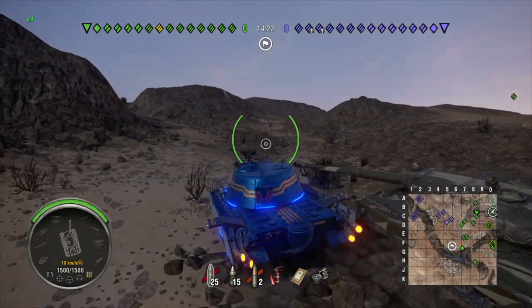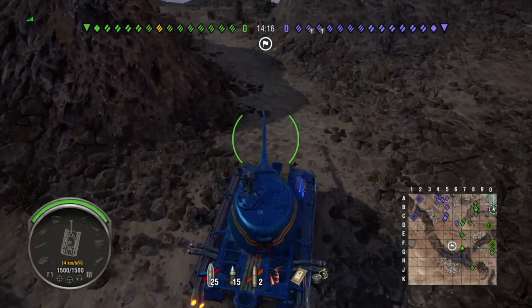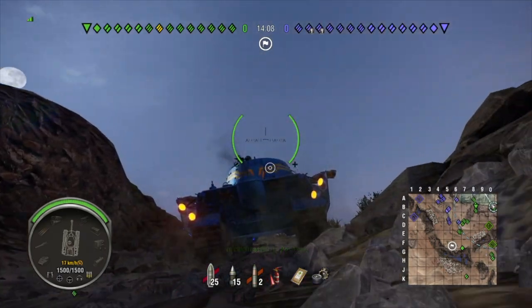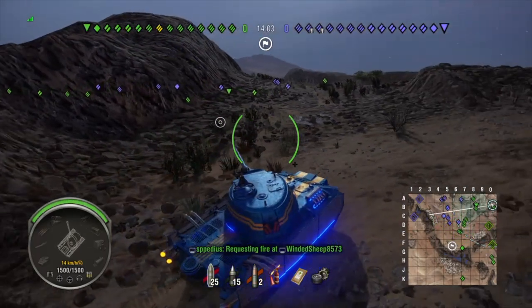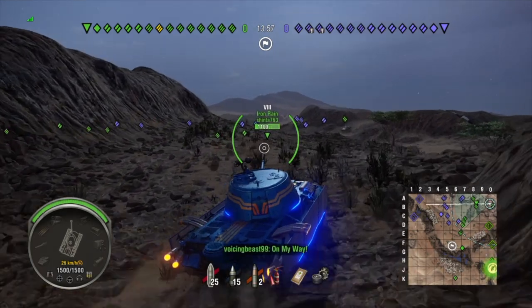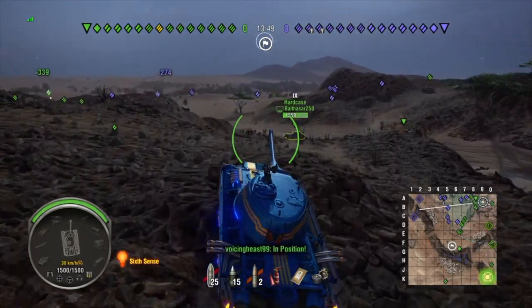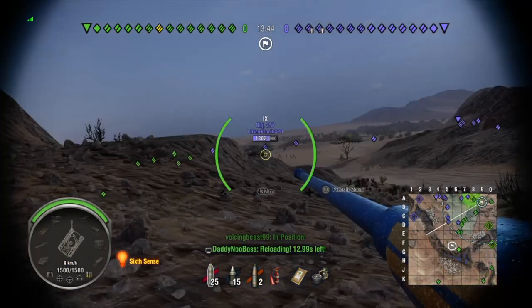As you can see, the Roger Dodger is going up this hill pretty fast because it has 16 horsepower per ton. Because of the really good horsepower per ton, I just like rushing in this tank — it's something I have to work on. 45 kilometers per hour top speed isn't bad either.